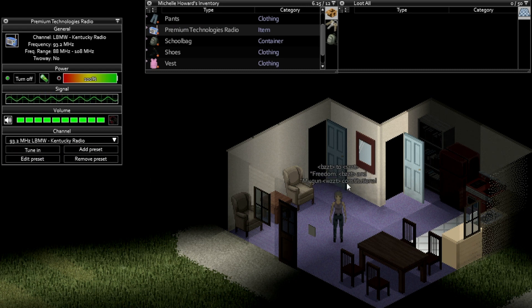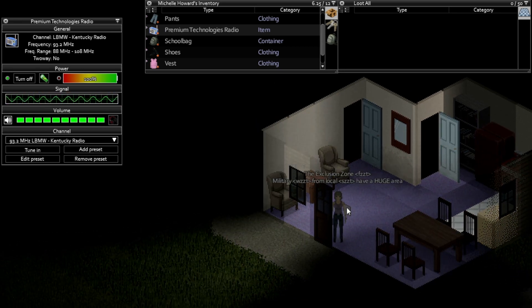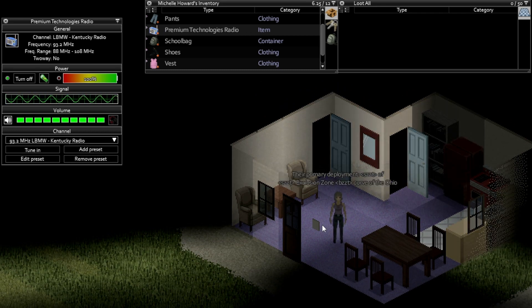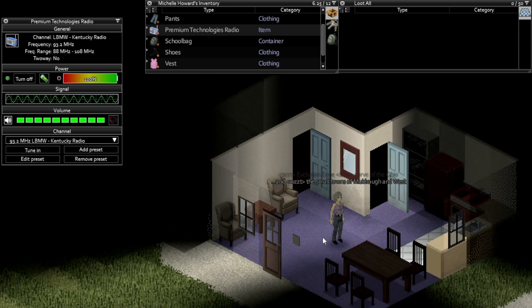Oh, here we go! 'Freedom and my gun, constitutional.' I thought it was going to be actual talking — 'It's the boys at the West Point range hunting, God bless.' Little snippets of information. 'Day three of the Nox... still no statement on contagion... the exclusion zone.' So we're getting little bits and pieces of what's been going on here. 'A huge area the military has moved from — the primary deployment of exclusion zone curve of the Ohio, and the small towns of Muldra and West.' Well, they're talking about us!